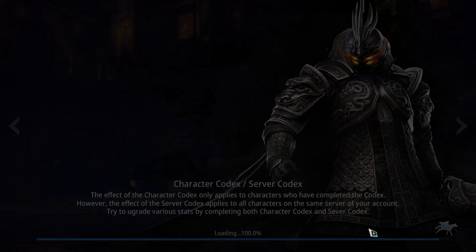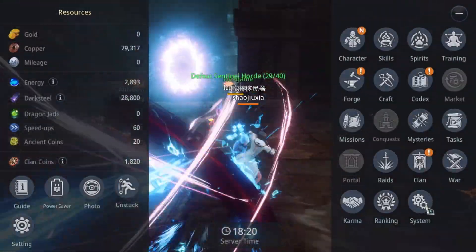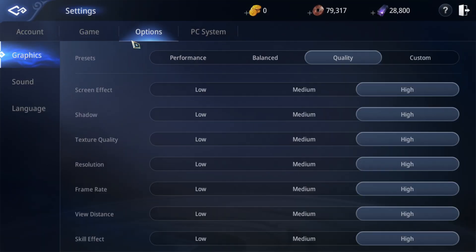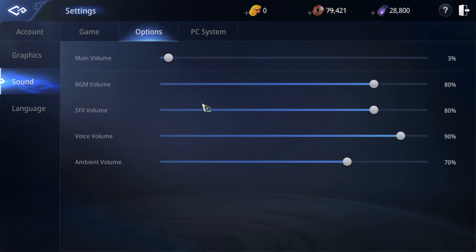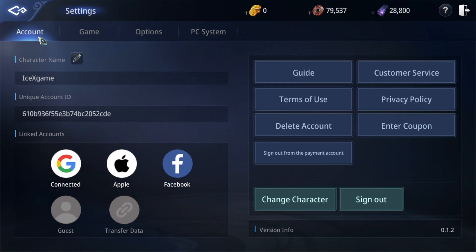Game system — we're going to go through one by one. Starting from graphics: this is max setting for PC. You can download the PC version from Steam and from the official website. For mobile, some players said it's lagging on devices with four gigabyte RAM, and it lags more compared to other games.